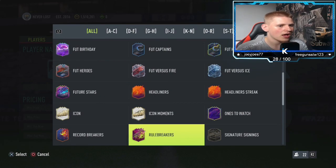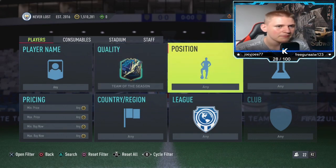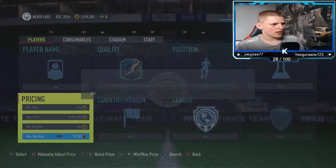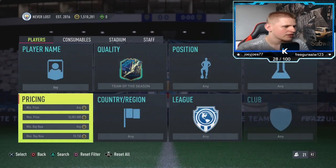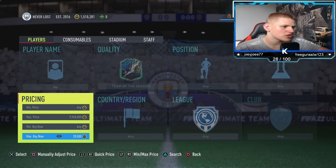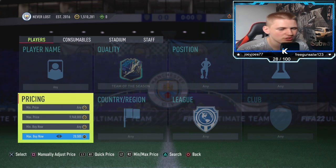The second method is going to be a medium budget method — it's pretty simple, literally just Team of the Season. Position, chem style, nation, league — literally leave it all at any. Then obviously find the buy now. For PS4 they're looking about 20.5K — maybe 20.75K. So if we go down 1.5K, that's 19K buy now, which means we lose around 1,025 coins in tax.